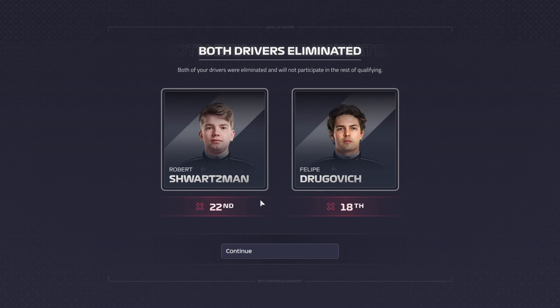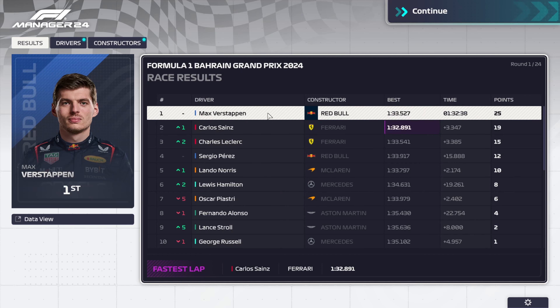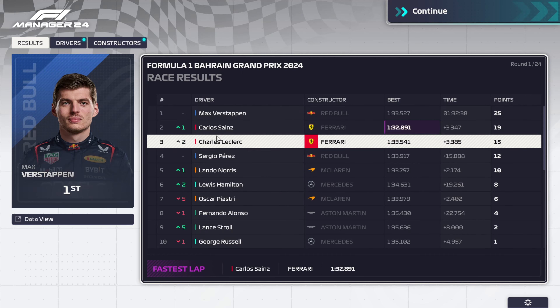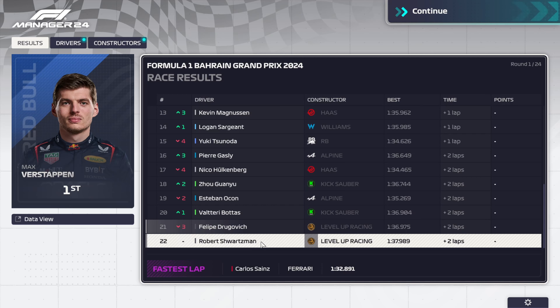Here are the results from our first qualification at round one: Felipe Drogovic starting P18, Robert Schwarzman starting P22. The Bahrain Grand Prix is now over — Max Verstappen, Carlos Sainz, and Charles Leclerc are on the podium. We finished P21 and P22.